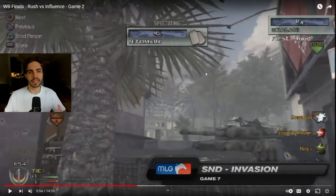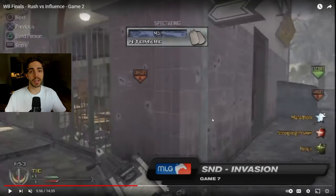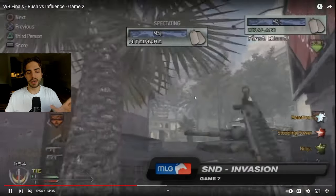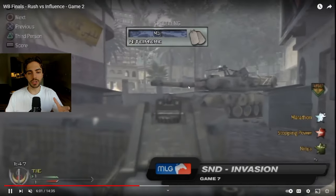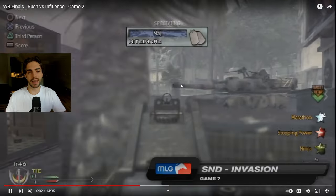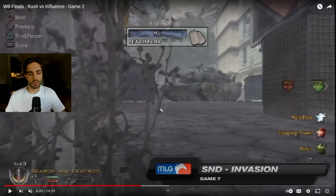Nightmare throws his tacs towards the courtyard, playing this specific heady — he's creating a distraction for anyone in mid while also getting info on anyone who might have been courtyard or rotating from court to B. He's doing both at the same time: being a distraction in courtyard and being a nuisance to get info for his team. He gets a hit marker on someone in courtyard, runs back, throws a nade, and keeps playing this heady super safe, not trying to die but getting as much info as possible.